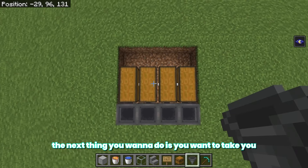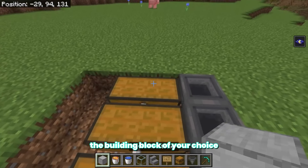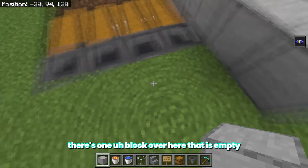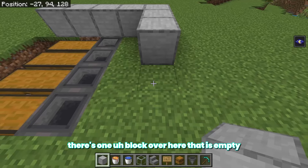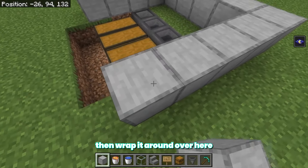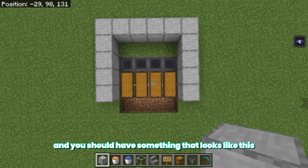The next thing you want to do is take out the building block of your choice, go to the front of the chest, and build back towards it — there's one block over here that is empty. Then continue on building it, wrap it around over here, and you should have something that looks like this.